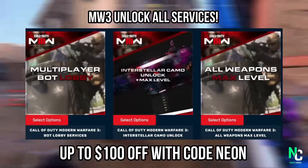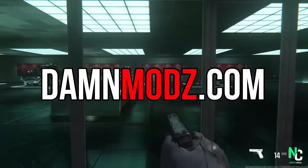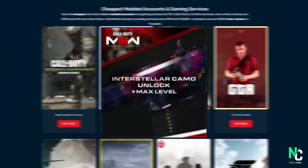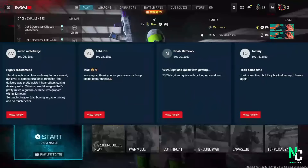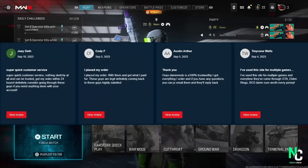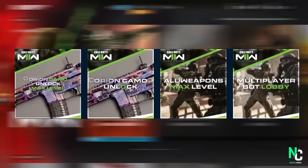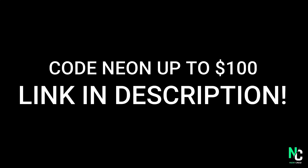Do you want all the camos on MW3 already and all weapons max level, or what about a multiplayer bot lobby? Then you can go to dammods.com and get it right now. The bot lobbies are nice and cheap, and when it comes to the max level and all the camos in the game, these are hard unlocked, meaning it looks like you did it yourself. He has a ton of great reviews on his website, he's been in this game a long time and done it on multiple Call of Duty titles. He also offers MW2 services and so much more. The link is in the description — use code NEON for up to $100 off.